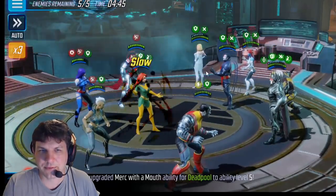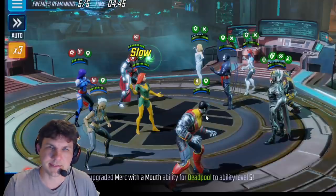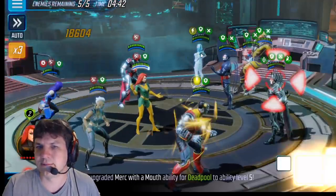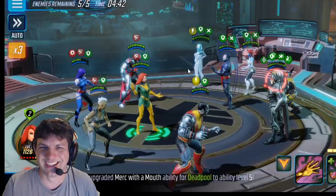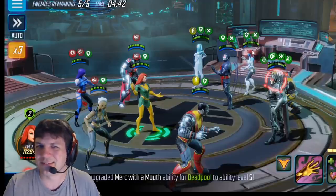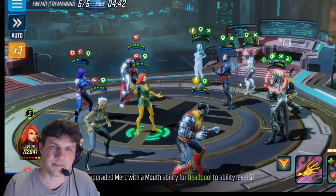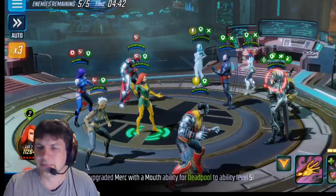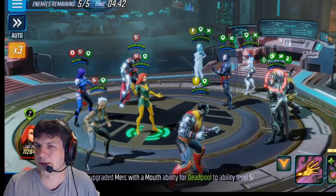We get the special from Emma, which applies slow to everybody. Colossus is a big boy, so he resisted it. And they all get immunity because it is maxed. Here's Emma's diamond form. Emma's special when maxed provides immunity to all of her villain mutant allies — that's really important, because if it's not maxed, she only gives it to like two or three characters.